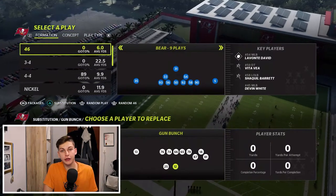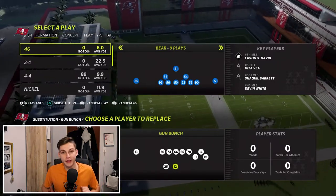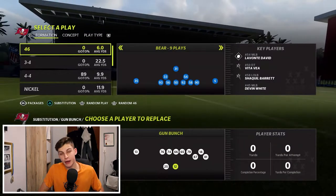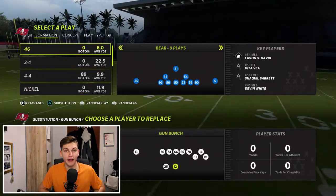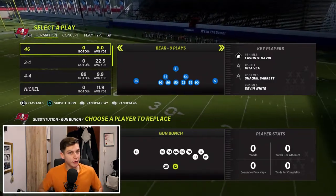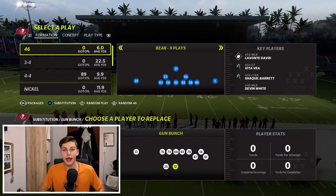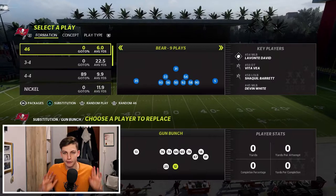I'm currently using Derrick Henry as the quarterback in Ultimate Team — crazy as that sounds. He has Gunslinger, which is 6 AP, and Escape Artist, which is 2 AP. Even if you just want to pass and not scramble, I still recommend Derrick Henry because he's got the Aaron Rodgers release, which is the best in the game, and you only need to spend 6 AP.